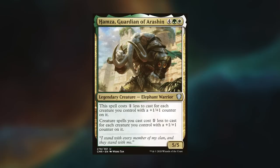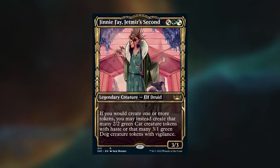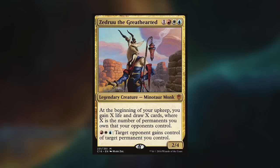Hey gang and welcome back. Today's game was filmed in my basement, which isn't as menacing as it sounds. Because of this, we weren't able to record our opening hands, but that doesn't mean we don't have some sweet commander action coming your way. Nick is playing Hamza, Guardian of Ashirin. MJ is playing Toulouse, Clever Conductor. Max is playing Ginny Faye, Jetmir Second. And I am rocking Zedru, the Great Hearted. I win the die roll and start us off.